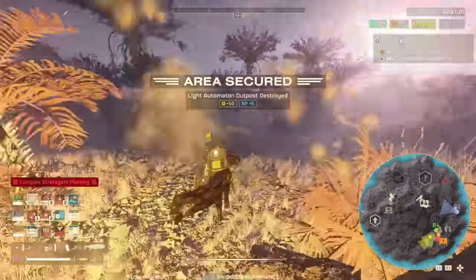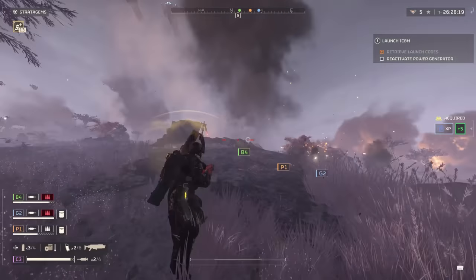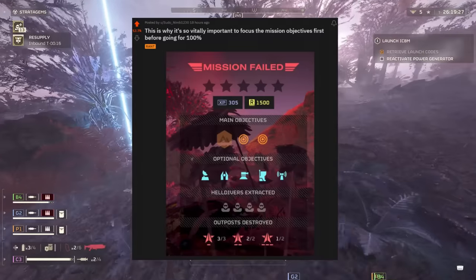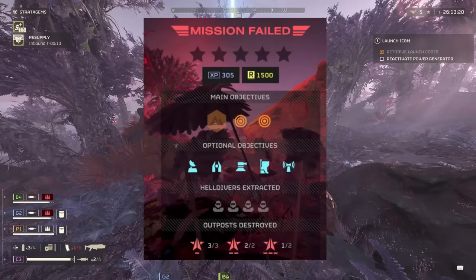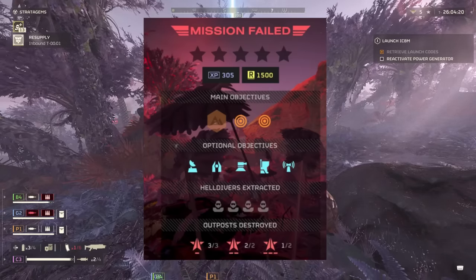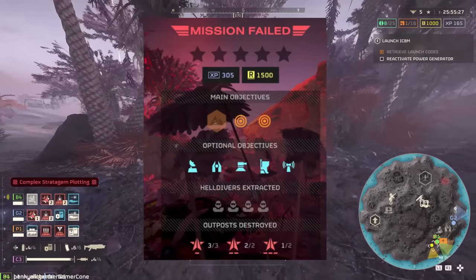Something that evidently the community is all in agreement with right now is the mission status. Mission failures are something that we take quite heavily and take to heart as Helldivers when we don't manage to complete one. It's so vitally important to focus the mission objectives first before going for the 100%. As you can see in this screenshot, they have all five optional objectives completed, and most outposts destroyed — all bar one — but yet they didn't manage to take out two out of the three main objectives, and therefore failed the mission.